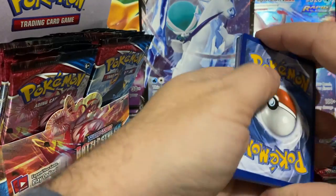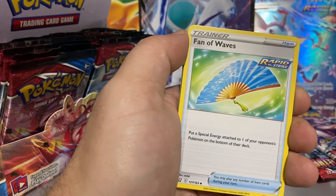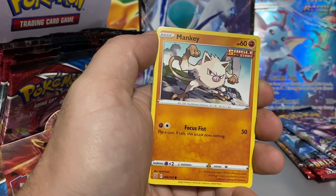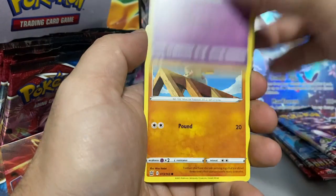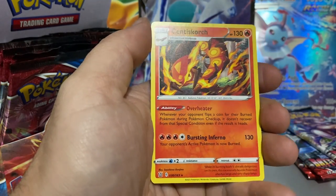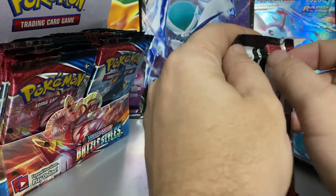I just need to use those code cards to kind of recoup costs so we can buy more boxes. Here's a Dotler, a Pawniard, a Mankey, a Sizzlipede, got ourselves a Ball Guy, pick up a Timbur. Reverse holo Escape Rope, and our rare is just a regular — not a holographic Scorch — but it's a nice card.